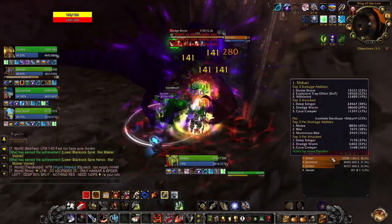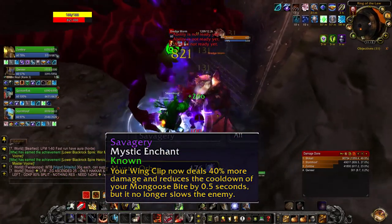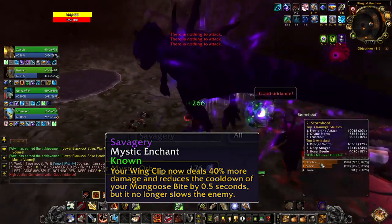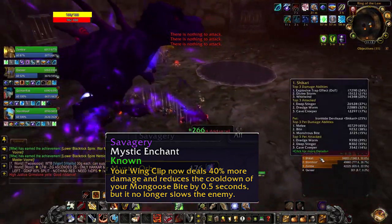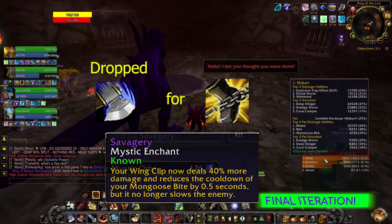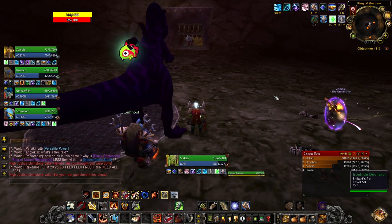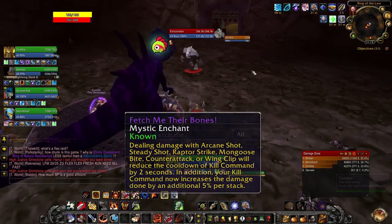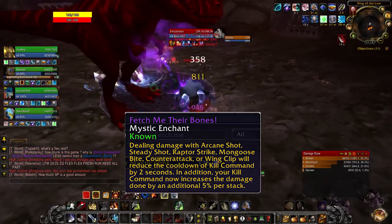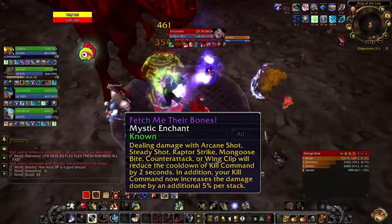That's when I found the epic enchant Savagery. With this enchant your Wing Clip now deals 40% more damage and reduces the cooldown of Mongoose Bite by half a second, but no longer slows the enemy. This allowed me to turn Wing Clip into a main spammable filler ability to more reliably trigger Unrelenting Wrath, while also reducing the cooldown of Mongoose Bite. When you pair this with another epic enchant called Fetch Me Their Bones — which reduces the cooldown of Kill Command by two seconds every time you use Wing Clip, Mongoose Bite, and Raptor Strike — I was starting to get a legit smoothed-out rotation and it was all coming together.